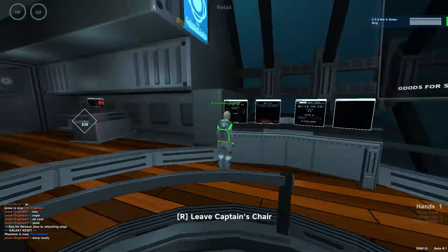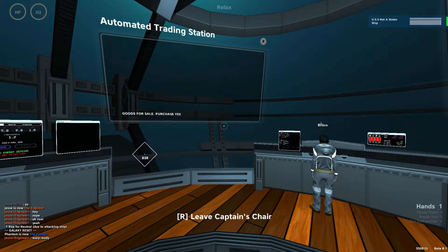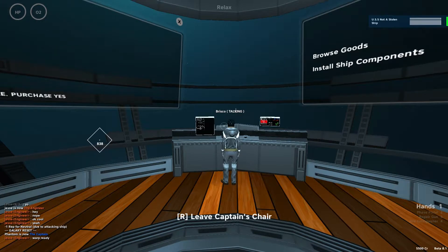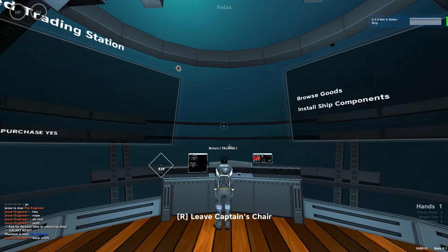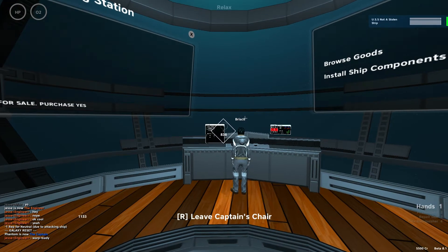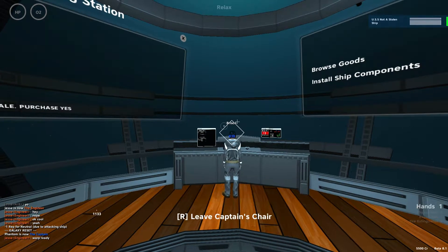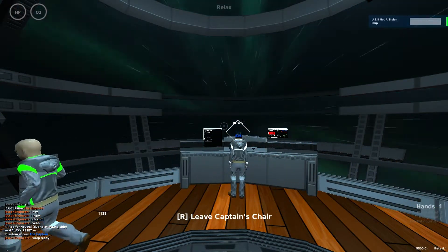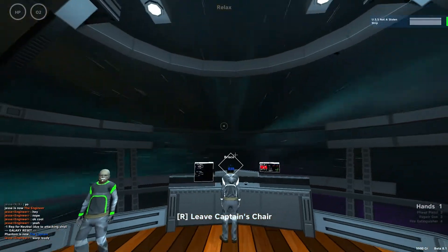Oh, there we go, I got it. Maybe I'll upgrade our thrusters next. Jesus. That would be most appreciated. It's like a tin can. Tin can in space. This thing has the maneuverability of one of those scooters you pick up at Stop and Shop because you're too fat to walk. Actually, I think this might be better. Just slightly, just a little bit.